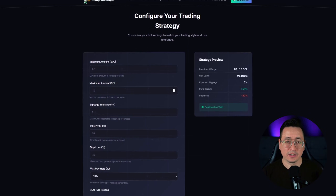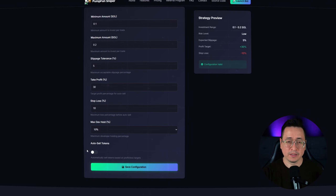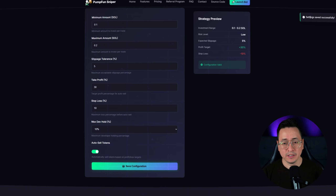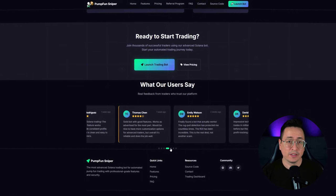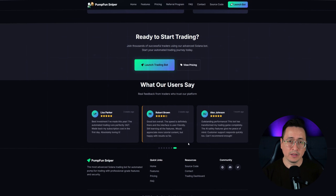Why can this work? Main advantages: speed and automation. The bot automates reaction to new listings, giving you an edge in a competitive environment. Flexible settings — take-profit, stop-loss, and purchase limits — all allow you to define your strategy and manage risk.